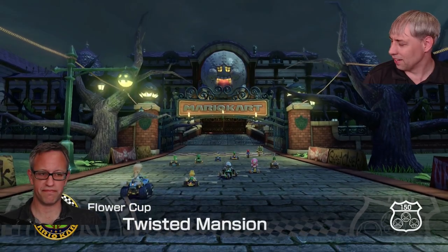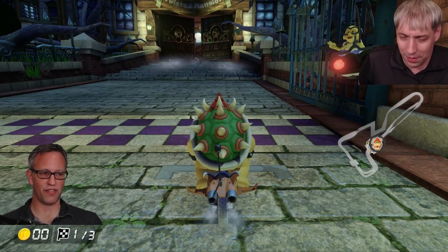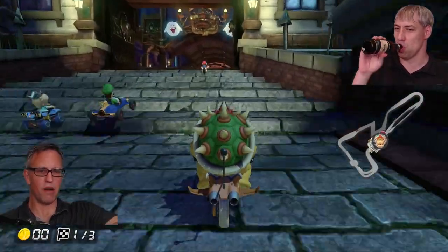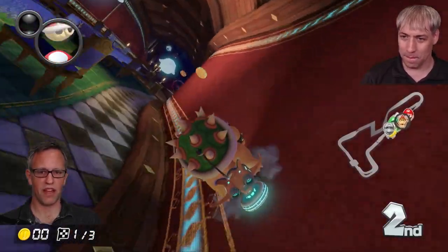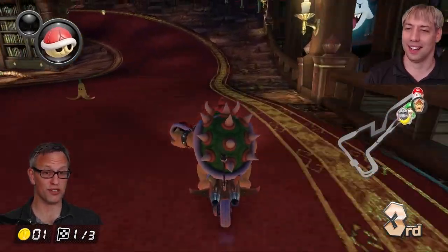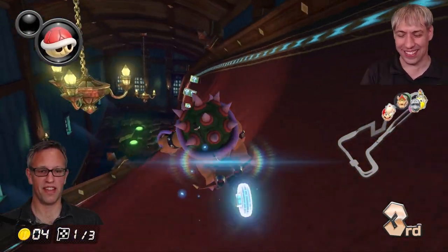Why ethane and not liquid nitrogen? If you've ever used liquid nitrogen, you can pour it on your hand and it doesn't hurt, because it's bubbling — it's boiling. That's the Leidenfrost effect. Liquid nitrogen doesn't freeze fast enough, but we do use liquid nitrogen to make the liquid ethane. That's really cool.